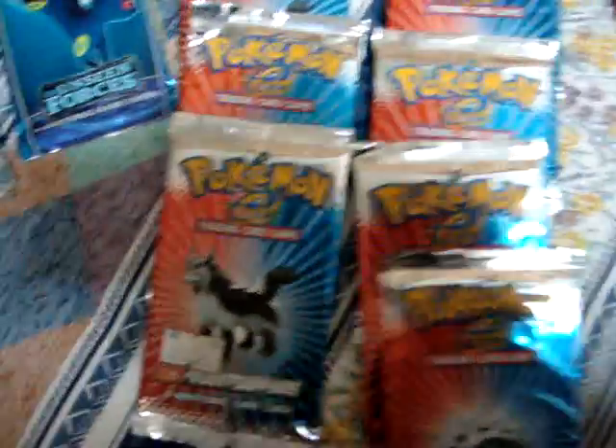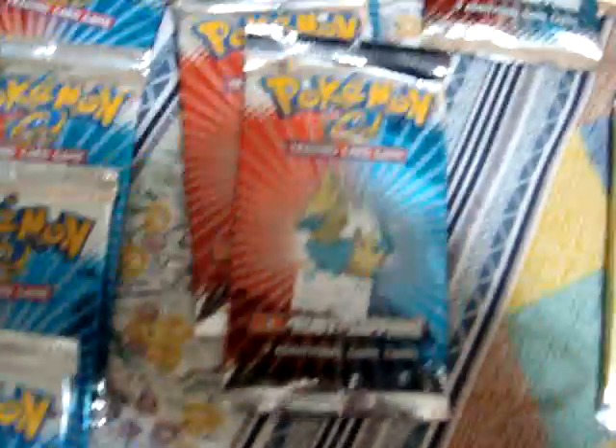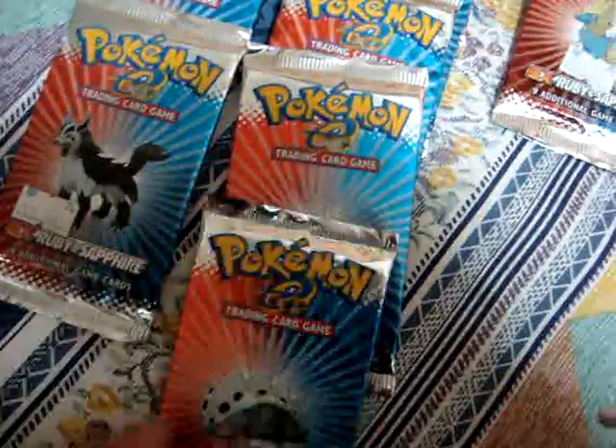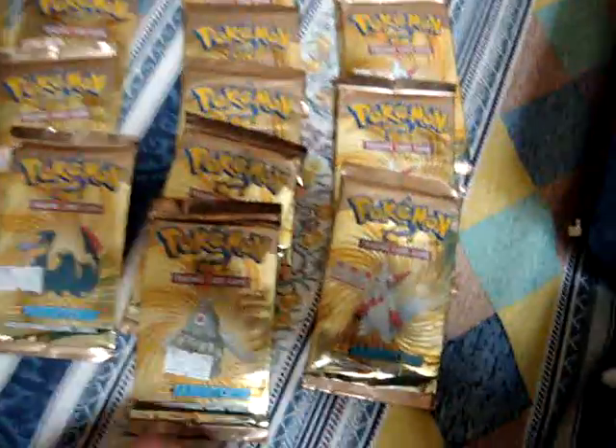So for Ruby and Sapphire, I put them in order of the covering. All of these are Sceptile, all of these are Manectric, all of these are Laren, all of these are Mighty Annas — outside of the pack. For EX Sandstorm, we've got Shiftry, Seviper, Dusclops and Zangoose.